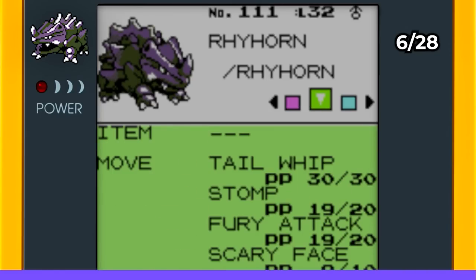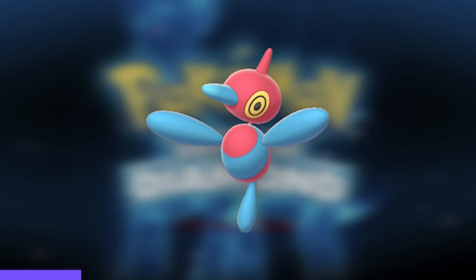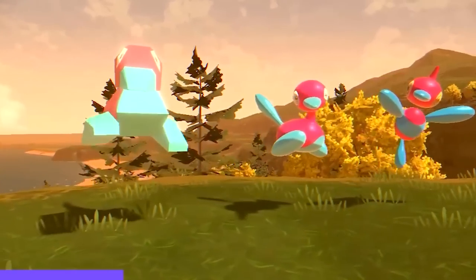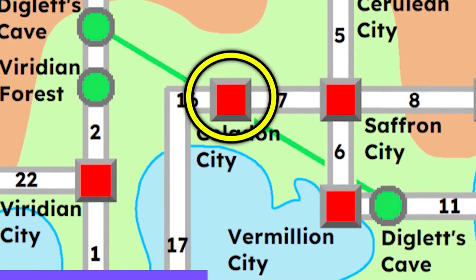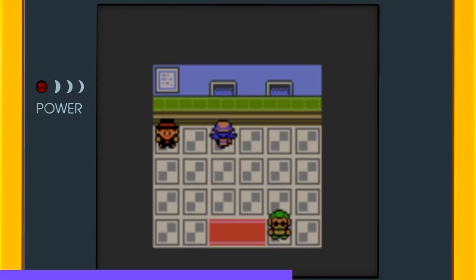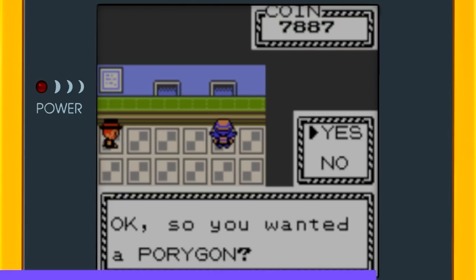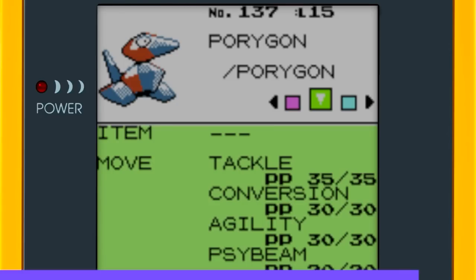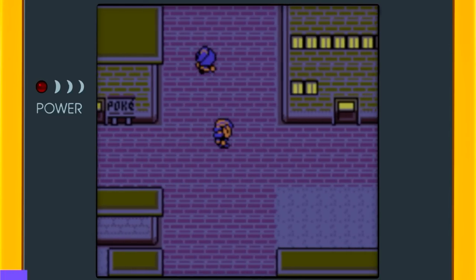Porygon was on my radar because it has a third evolution, Porygon Z, that's not available on the Game Boy. You can't catch this Pokémon in the wild — you head to the Game Corner in Celadon City. It wasn't free: you have to spend 5,555 coins to claim the prize. But it was absolutely worth it — here's the amazing level 15 Porygon from the Game Boy.